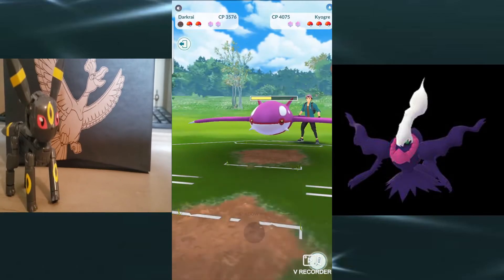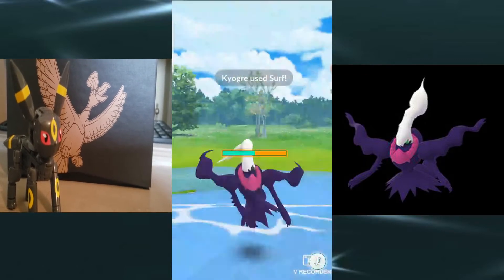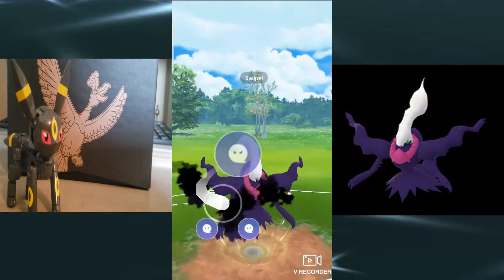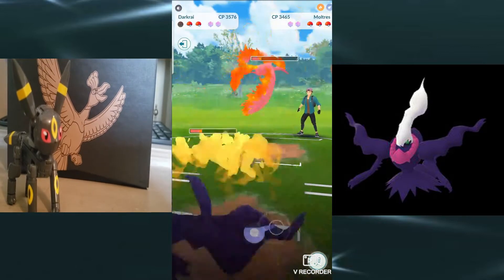You see here that he starts out with a Darkrai. Look at how cool that is — that dark type Pokemon with that purpley purple on him. That's pretty sweet. I love the dark types, you know, because it's me, Shady. I'm a dark type. He's got this ghost move called Shadow Ball and he's just going to rip these Pokemon apart.